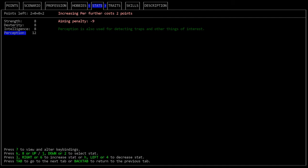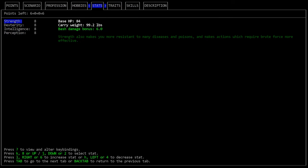Each stat increase costs one point, but to raise a stat above 12 each increment costs two points instead. 12 is considered above average, so it's fine to leave it there and save yourself the cost penalty. But let's move on to the traits tab.